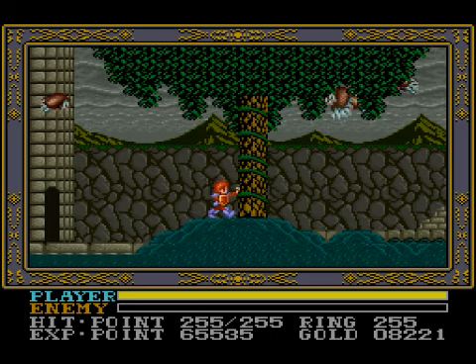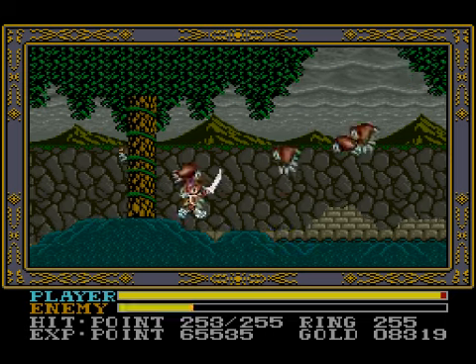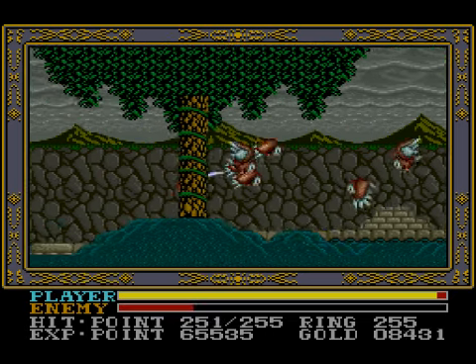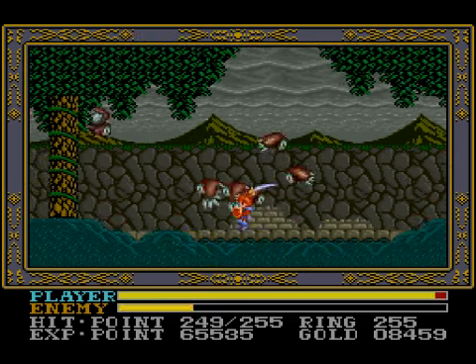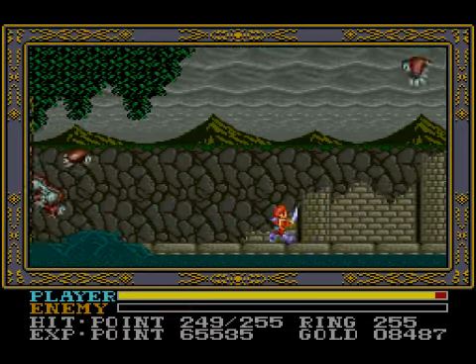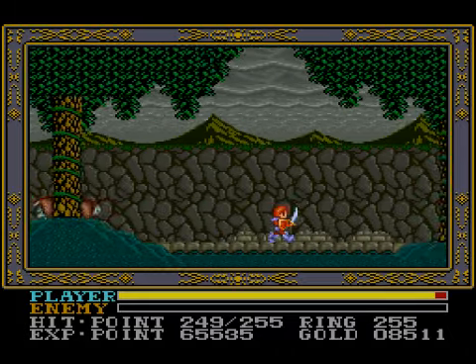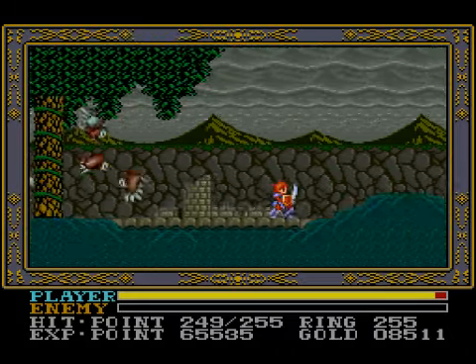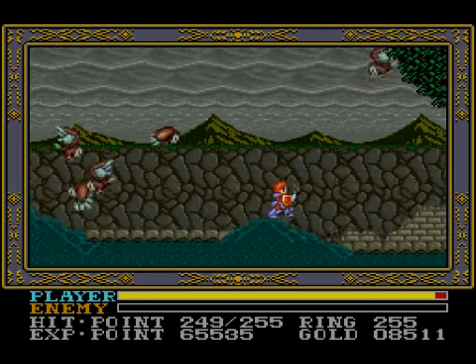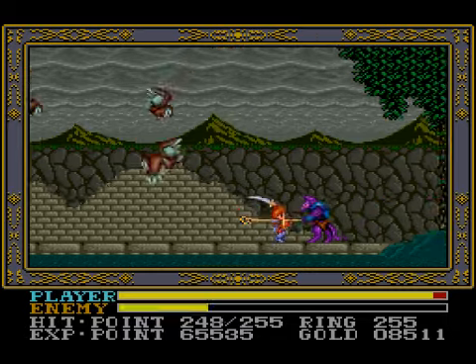So here are the owls. They spawn endlessly and they're great for getting to max level. Supposedly there's a spot where you can just kill them without being hit — I never found it. I just got hit a lot, and when I got damaged, went back to town. Repeat ad infinitum. That's how you cheese your way to maximum level. And Wanderers from... forget it. Wanderers from a place.